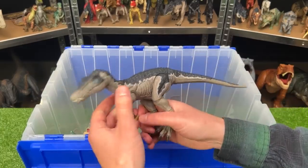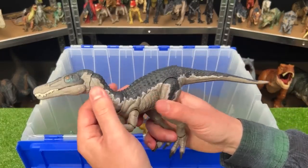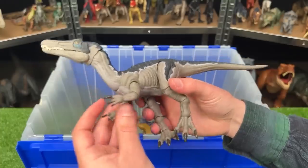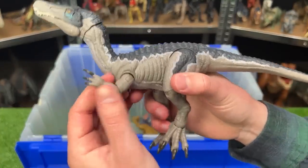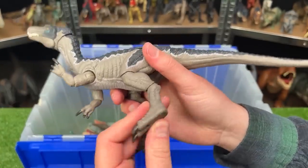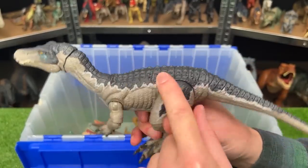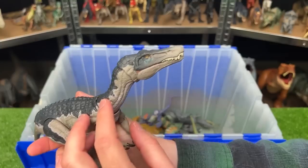Here is the Baryonyx from the Hammond Collection. This Baryonyx is way more adjustable than a lot of figures that you'll see in here. You can move its elbows and its arms all over on its legs. It's pretty realistic with its movement, and it's got a bit more texturing than a lot of the other Baryonyx figures that I have.